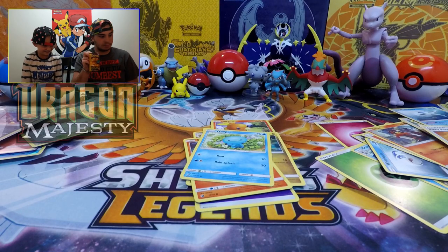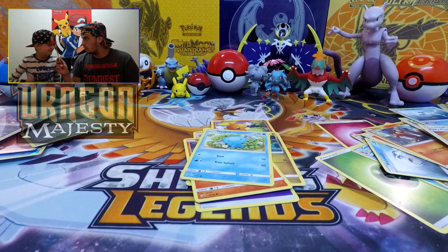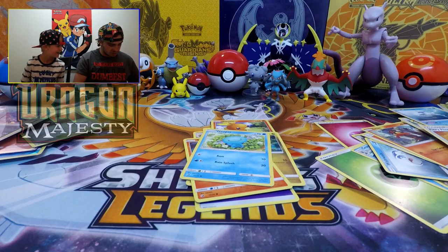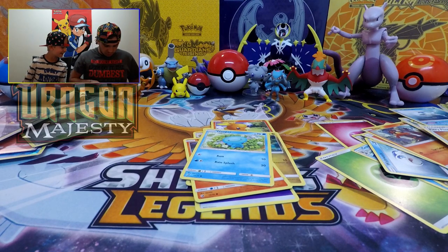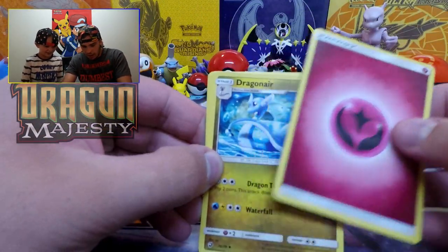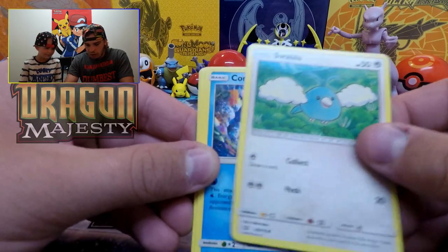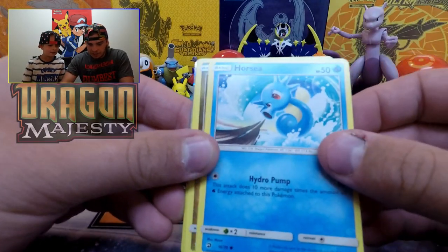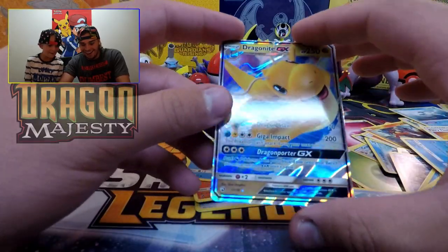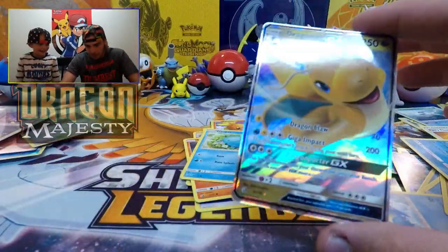Guys, this is our last pack from my Dragon Majesty box — the Dragonair pack! It smells like luck, smells like good, smells like gold. Smells like Necrozma — let's see if Bentley's nose is right. You can smell gold! Okay, here we go, last pack guys. Fairy type energy, Dragonair, Fiyom — we got a lot of Fiyom — Jangmo-o, Swablu, Corsola, Kangaskhan, Horsea, Bagon, reverse holo Totodile, and the rare — we both got the card! We both got a Dragonair GX now, from the Dragonair pack, we got a Dragonair GX!